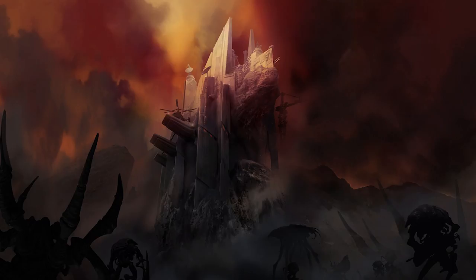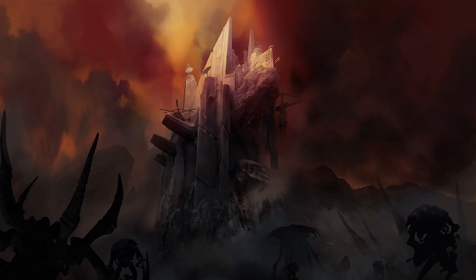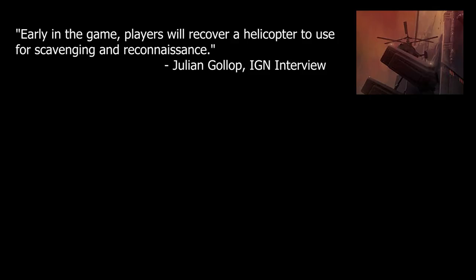In the beginning, the player will only have one haven — the titular Phoenix Point — which will serve as their first headquarters, but over time they'll need to establish additional bases all over the globe. The player will also only start the game with a single airship, a helicopter which they'll need to salvage during one of the game's first missions. The helicopter will have a very limited range and carrying capacity, but it will allow the player to begin exploring the areas immediately around their starting location.